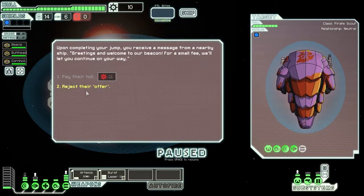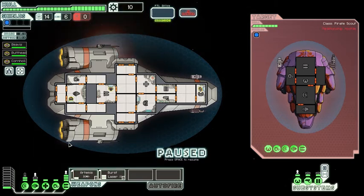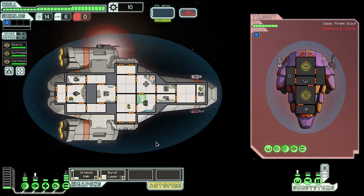I don't want to pay a freaking toll, Jesus. Now I'm gonna have to fight them - and I can't even afford it in the first place. You can pause at any time and strategize. Butt-head is in the engine, Cornholio should go to the shields, and Beavis is ready in case we need to escape. Let's put our Artemis missile on the weapons and the burst laser on their shields, set to auto-fire, and unpause to see what happens.